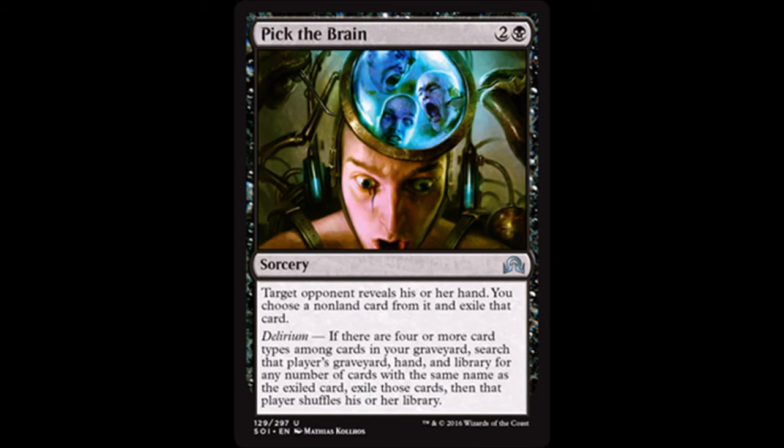Next up we have Pick the Brain — two colorless and a black. A target opponent reveals his or her hand; you may choose a non-land card from it and exile that card. It has Delirium: if there are four or more card types among cards in your graveyard, search that player's library, graveyard, and hand for any number of cards with the same name as the exiled card and exile those cards. Then that player shuffles his or her library. Very cool.